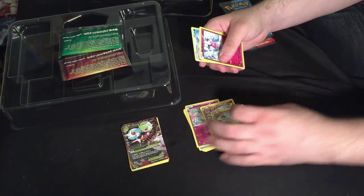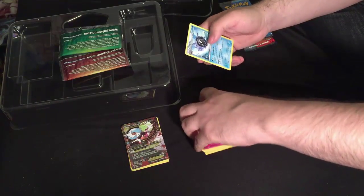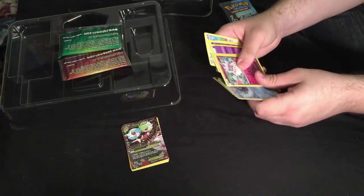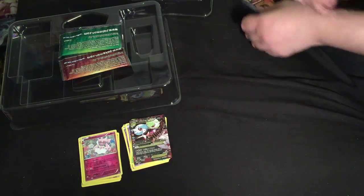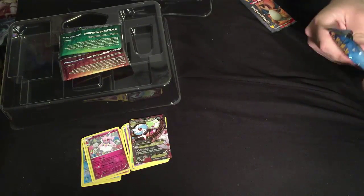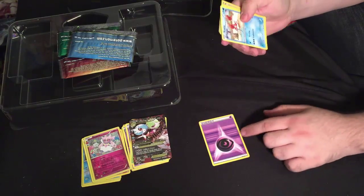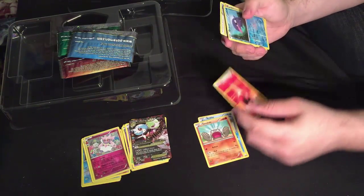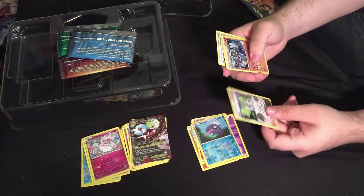Hitmonlee. Charmander — that'll go with that Charmeleon I got the other day. Another Bench Barrier Mr. Mime — I needed another one of those. And Cloyster. The Blastoise pack. It seems like the first packs I open always have the best cards. Psychic energy, Krabby, Geodude, Fire energy. A Shelter.